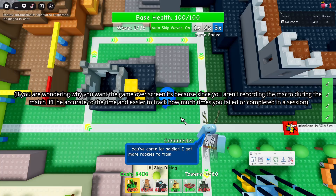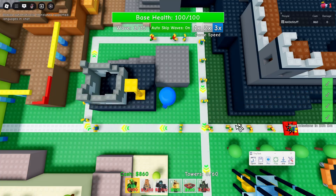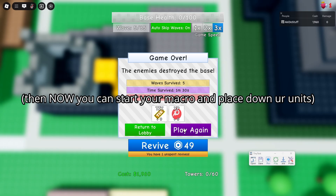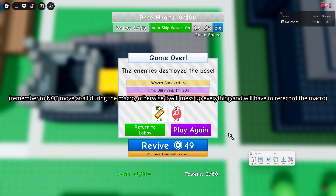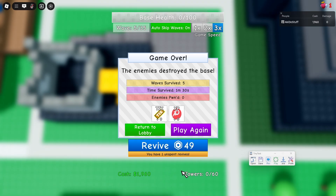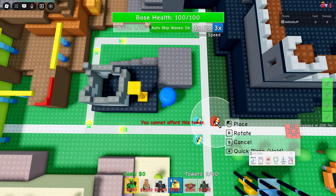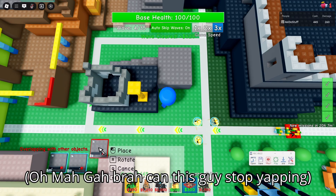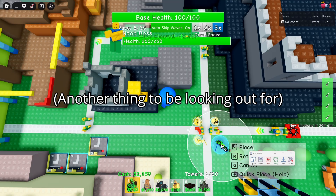I actually recommend you die first before recording — I'll explain right now. Once you see the game over screen, make sure your hands are away from the mouse and keys. Just press F8 and play again, then click on the difficulty, and you can start placing down your units. This is a macro — it records everything — and you don't necessarily have to follow exactly what I do, since it records your own playstyle.